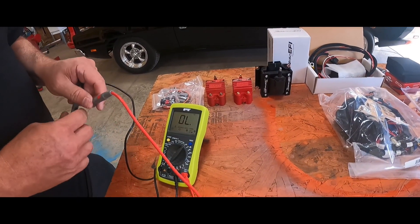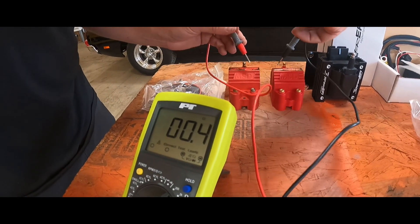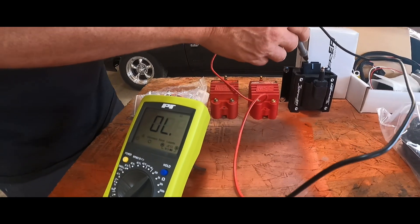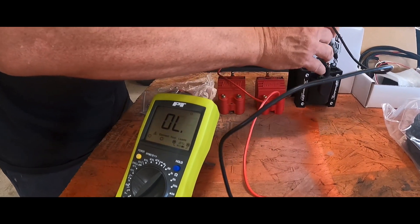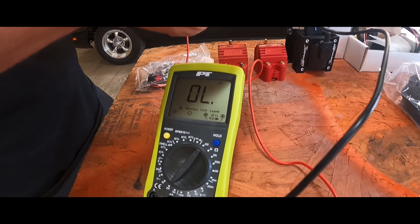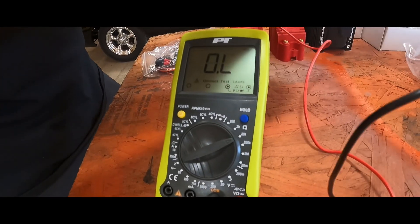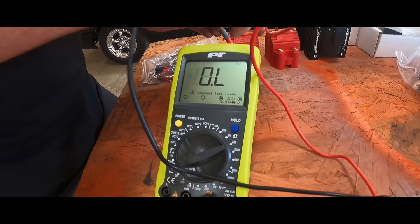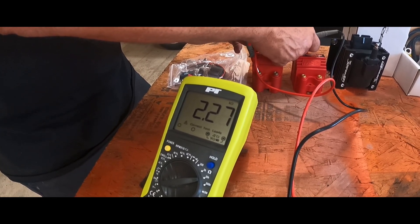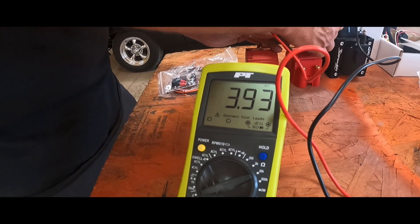On the primaries, the original coil reads 0.4, the brand new replacement reads 0.4, and the new Sniper coil on the secondary is also 0.4 — all consistent on the primary. Now on the secondary: the coil that's been on the car reads 2.27. The new one that just came in from Summit — the exact same coil, just brand new out of the box — reads 3.92.